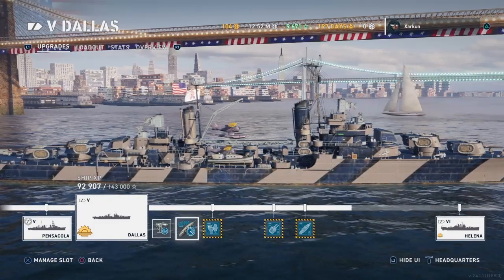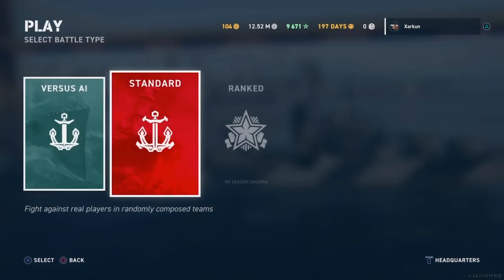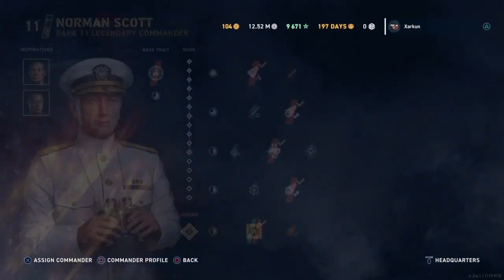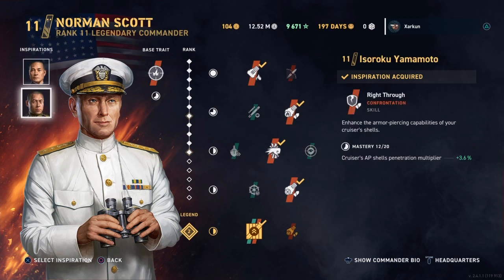Let's take a look at the Commander I have on it. We've got Level 11 Norm Scott with Mikawa and Yamamoto as inspirations. This is more or less my heavy cruiser build, and I am using it on these light cruisers.